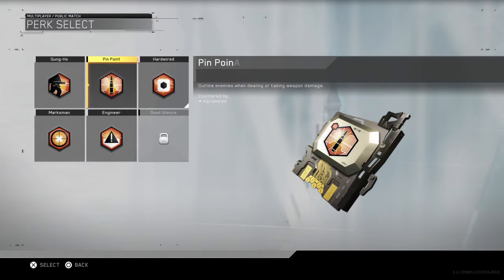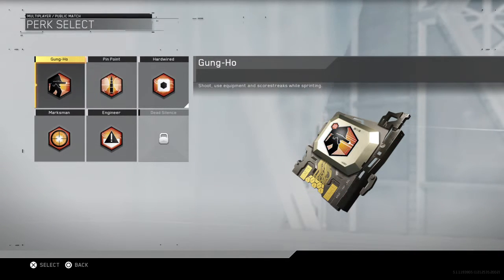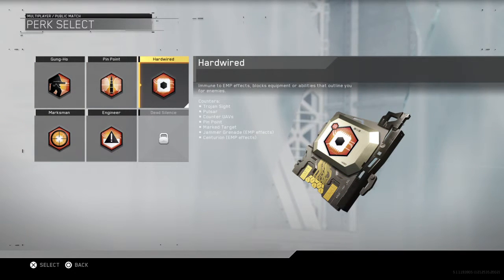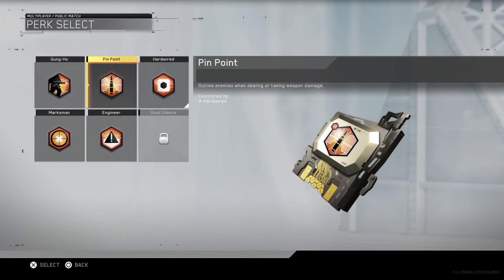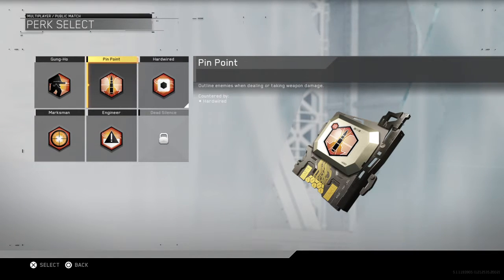And the last one is hardwired. You can have pinpoint, which outlines enemies when dealing or taking damage — that sounds like a really good perk. Hardwired, because it counteracts all of those things, is one that I am definitely going to go with. It counteracts pinpoint as well, which is pretty useful. If you don't want quick draw or stock and you want to take an attachment off, then I'd make sure you put pinpoint and hardwired on.